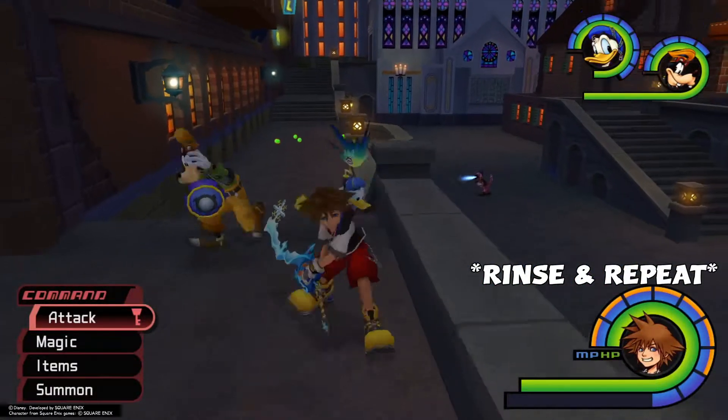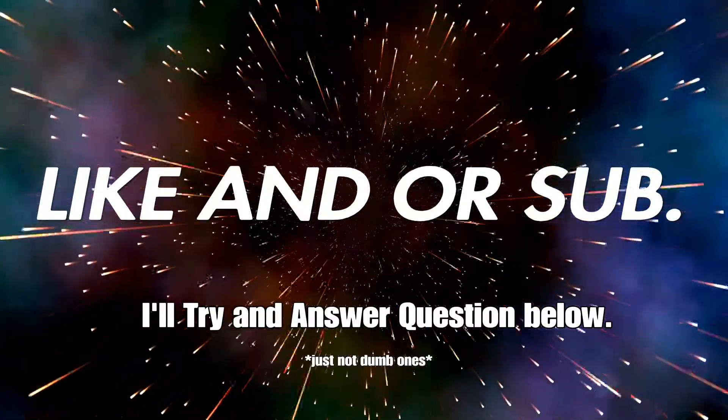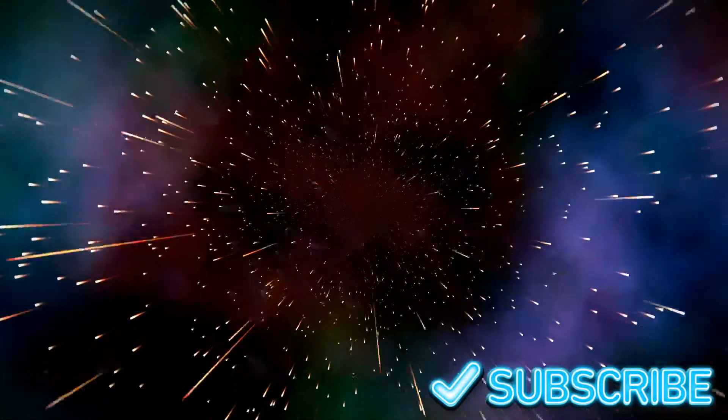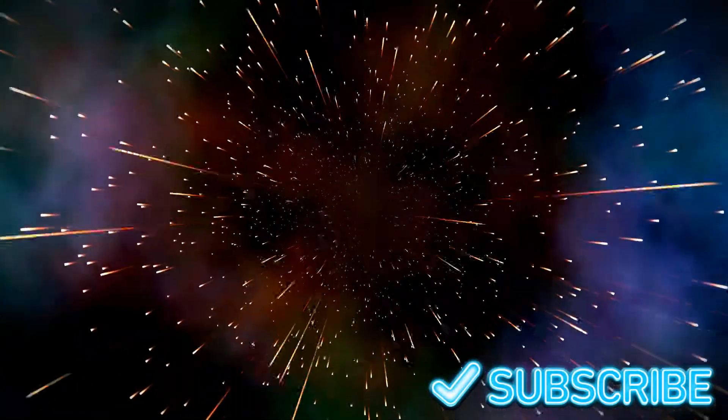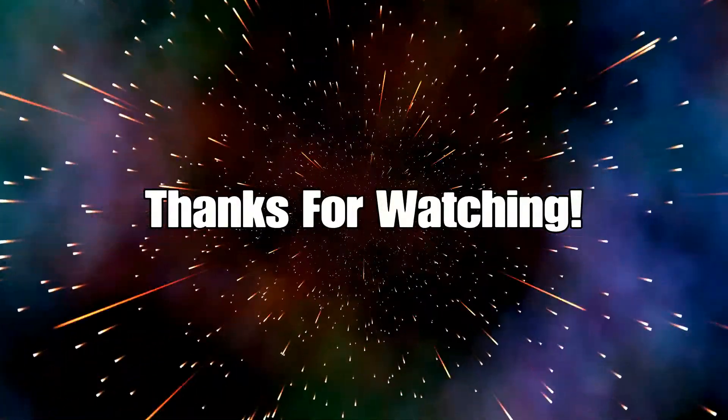If they end up targeting you, just back out and get out of there. I think this method is a lot easier than the summoning one — between Dumbo and Mushu I had no luck with that, but I did have luck with this. If this helped you out, be sure to give me a like, comment, subscribe — have a wonderful year and hopefully that helped you.